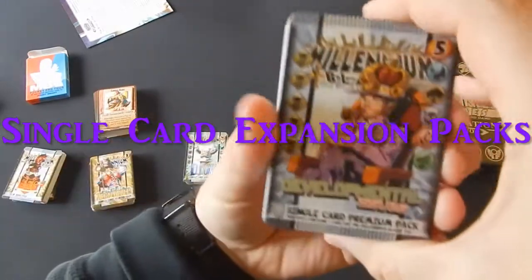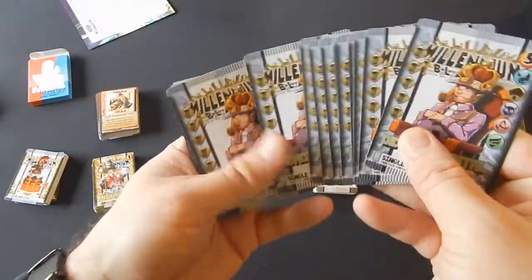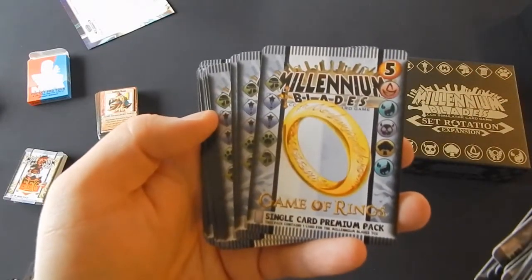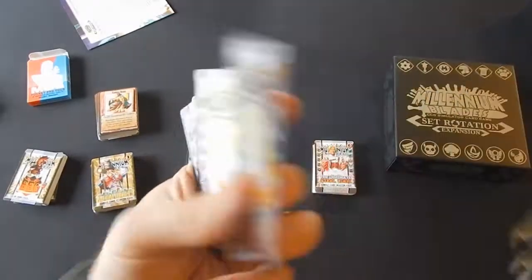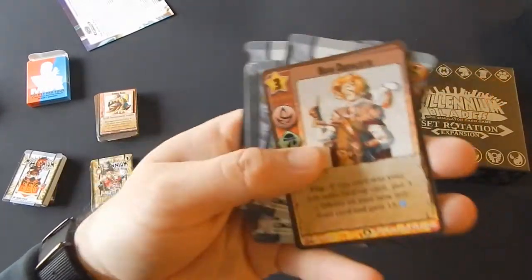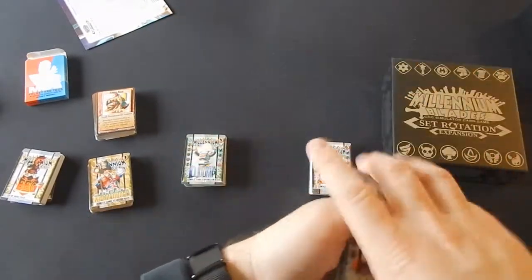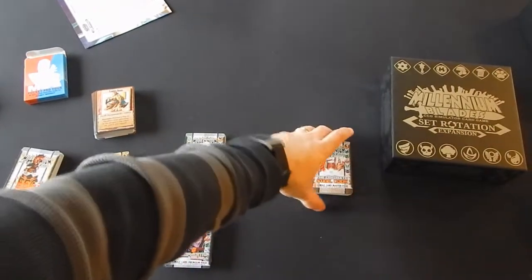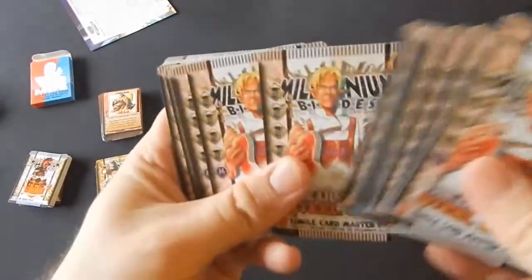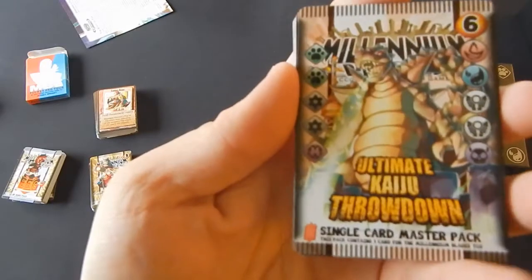Those are your green sets. And then there are the single card premium packs — there's Developmental Issues, there's the guy that developed the game right on the cards which is kind of cool, Deuce Rex Machina, Game of Rings which I'm pretty excited about, and Shonen Leap. And then we've got the master packs with the Ultimate Steel Cook which is an Iron Chef riff, obviously Penny Dreadful with a sort of thirties gangster theme which is pretty cool, and the Ultimate Kaiju Showdown.